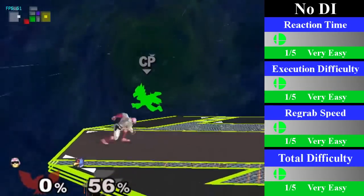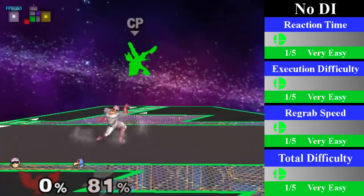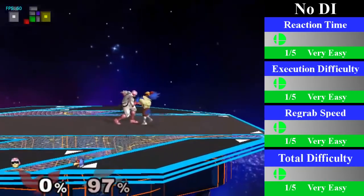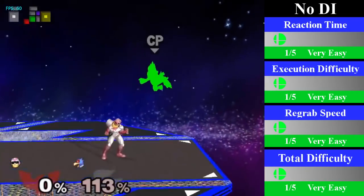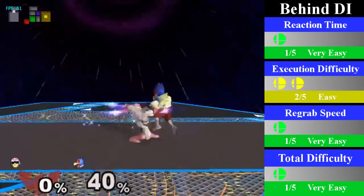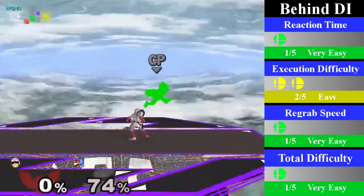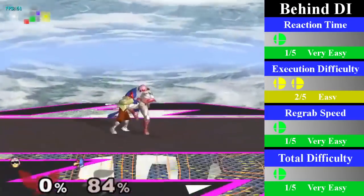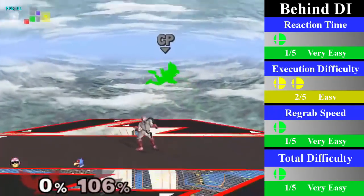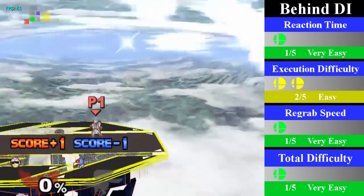For no DI, Falcon can regrab Falco by going for a small dash jump cancel regrab. You have to grab Falco a little bit slower than you might think, as he takes a while to fall back down, but you're still able to regrab him. You can end this chain grab by going for an up throw into a knee. For behind DI, from 40% until 80%, Falcon can regrab Falco by going for a turnaround regrab. However, starting at 80% and going to 139%, he must do a turnaround dash jump cancel regrab instead. You can finish this by going for an up throw into a reverse knee, similar to Fox.